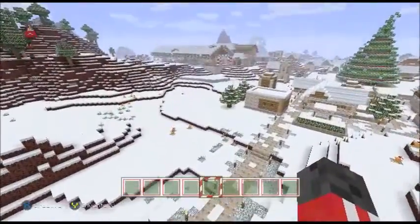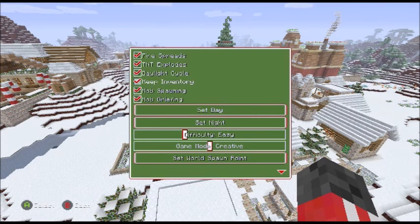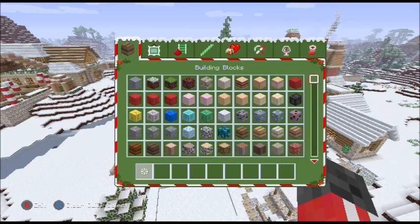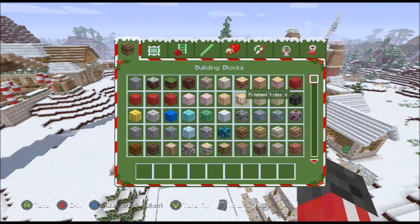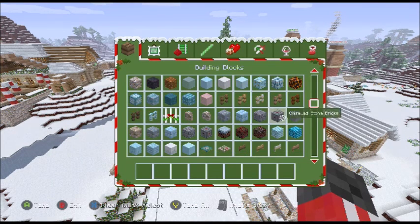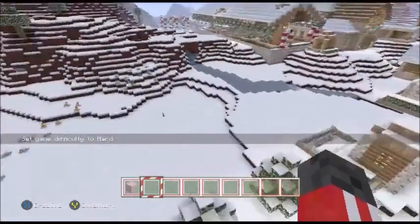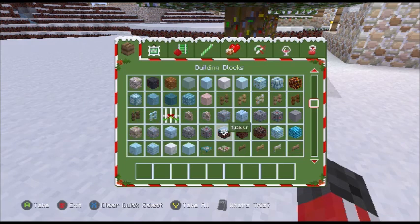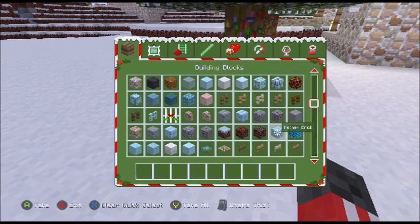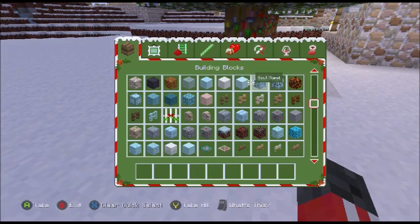So if they come back and find out I've been in their house, they're gonna be a bit angry. But there's one more thing I want to try — I want to find what soul sand looks like in this texture pack. Soul sand! How is that a slime block? It's like a brain! Where is netherrack? Soul sand! How is that netherrack?